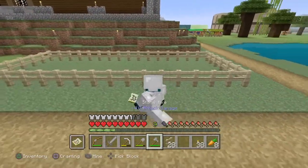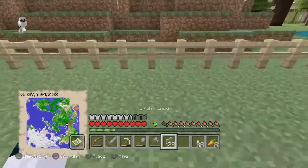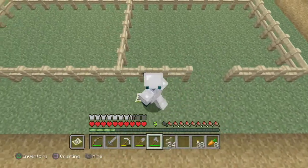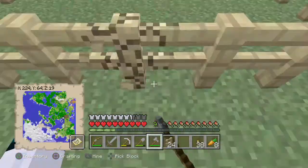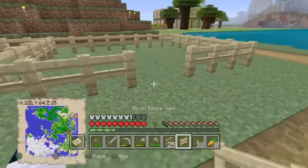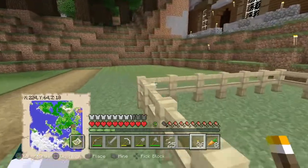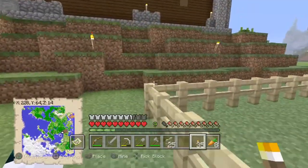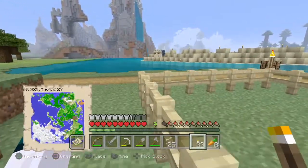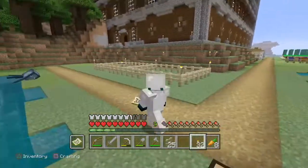So there we go. Now straight in the middle — which I think is here — I want to add birch fences going straight down, then add a fence there. Yes, that is the middle luckily. I've got my two fence gates — there and there. Then let's add some torches around the area.